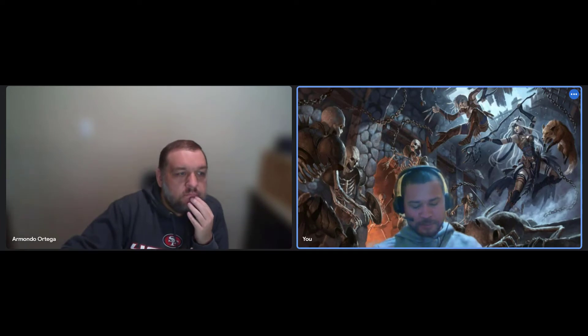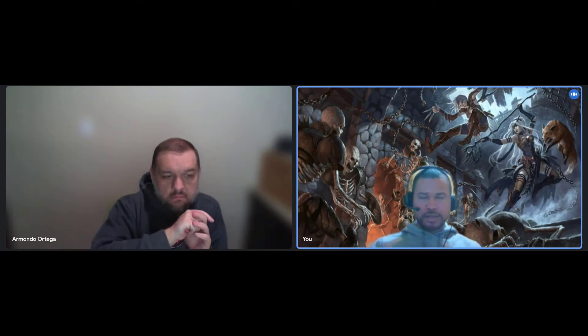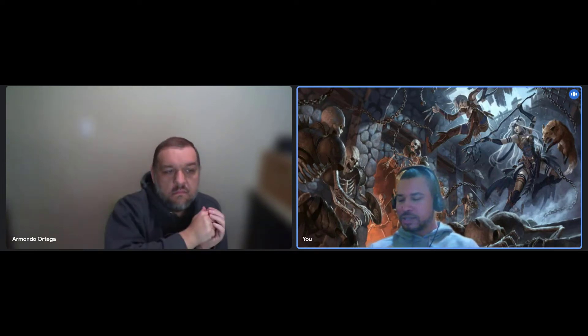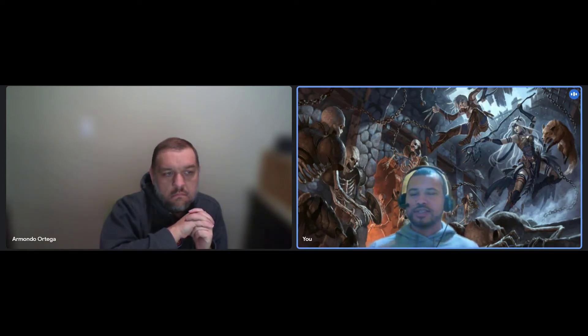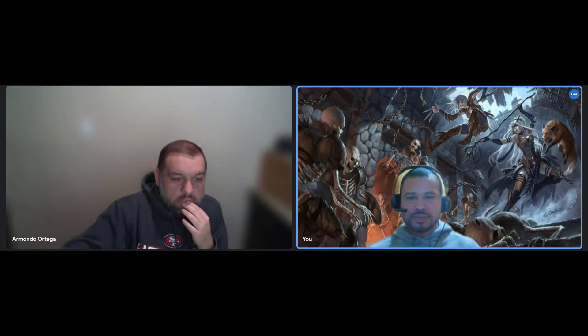Next is the Homunculus Servant. It requires a gem or crystal worth at least 100 gp, and you create this more-or-less mechanically living being around that gem or crystal. Essentially you have what amounts to a familiar. On page 22 of Tasha's it gives you the stat block. It's friendly to you and your companions, shares your initiative and takes its turn right after yours, can use reactions on its own, can only take the Dodge action unless you use a bonus action to command it, and it regains 2d6 HP when a Mending spell is cast on it.